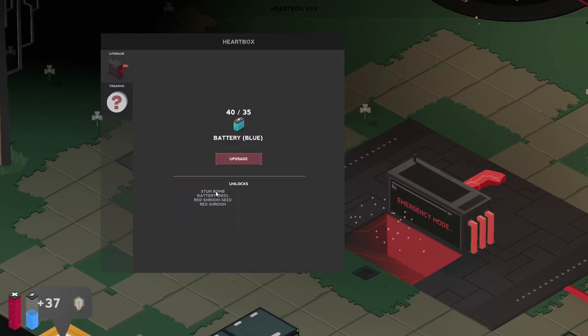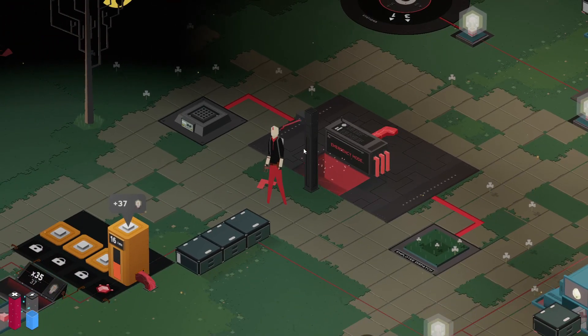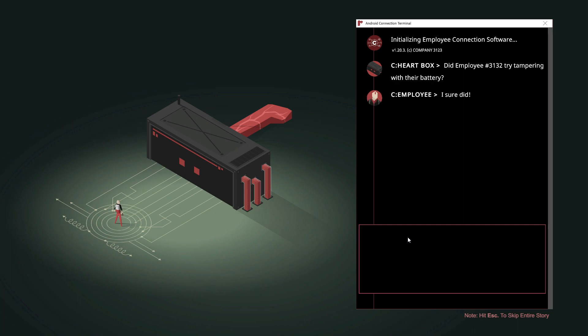Let's go ahead and get the stun bomb, the red battery, red shroom seed, and red shrooms. I may actually be able to make a farm right away with planter boxes and bees. Let's get these recipes downloaded — adding recipes. These red batteries should have some kind of extra buff to them, so I'm kind of interested to see what they do.